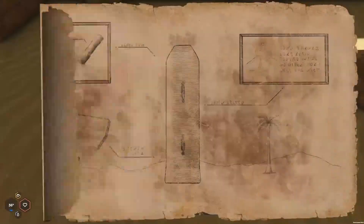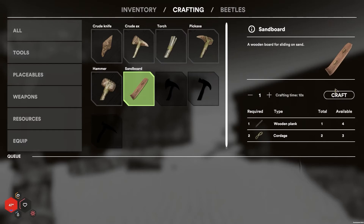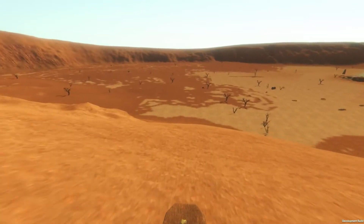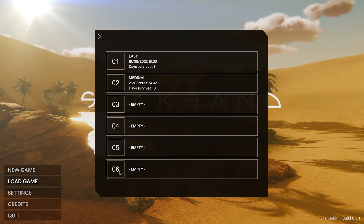In May we went for a wild ride. We added a sand board to the game which gives you the possibility to surf down sand dunes. It's not only about the fun — it also saves you some time when traveling through the desert. You can now create multiple save files to have different save games at once. Besides that, we also added new building parts for your base.